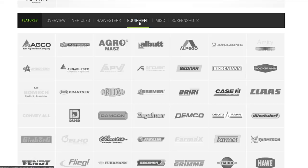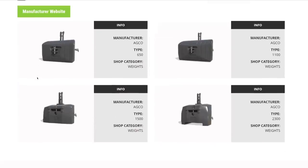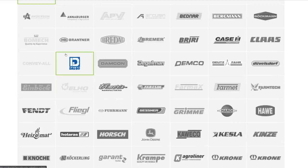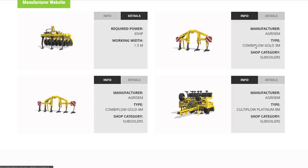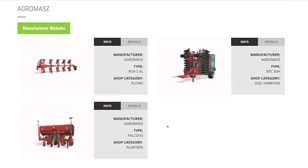Now into the equipment section — this is about half the video, so heads up. In alphabetical order: From AGCO, four weights at 650, 1100, 1500, and 2300 kilograms. From Agri-Sim, subsoilers and the Disco Vine for vineyards, combi plows at 3 and 4 meters, and a big 8-meter version. From Agri-Mas, the POV5 plow, BTC50 disc harrow, and a planter.